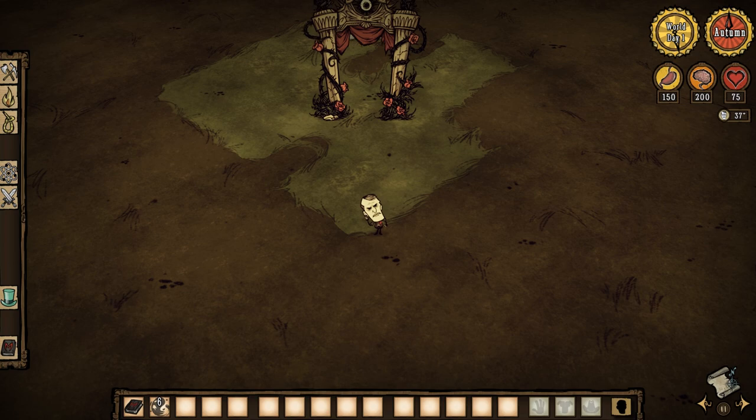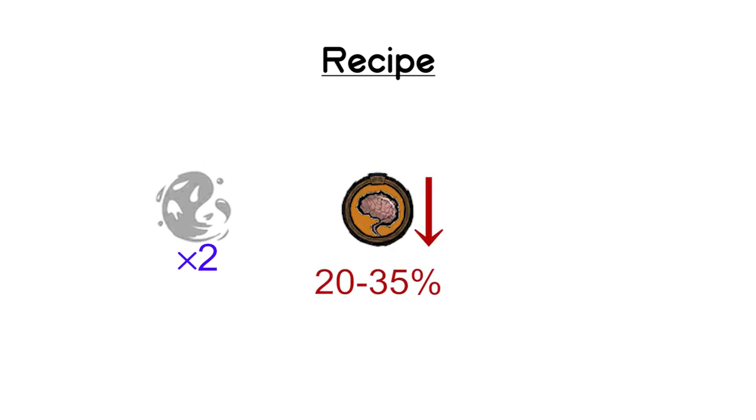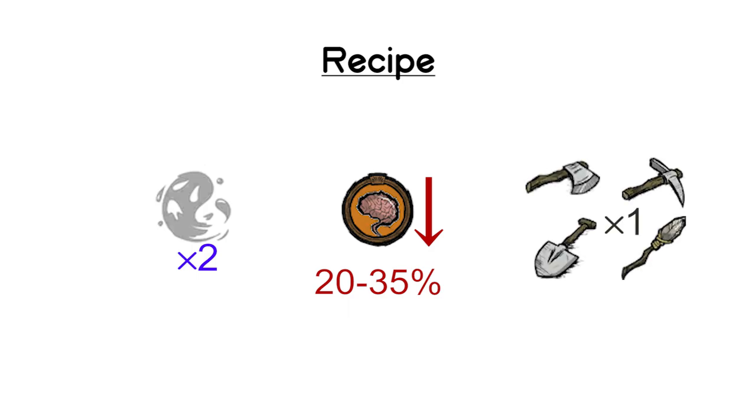In Don't Starve Together, the shadow puppets must now be crafted near the Codex Umbra. Let's go over the recipes. Each puppet will require at least 2 nightmare fuel. Depending on the puppet that you wish to craft, you will also have to sacrifice some of your maximum sanity. Finally, each puppet will require the tool that it will use to do its chore.